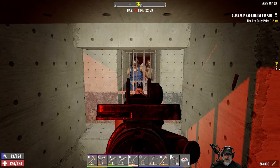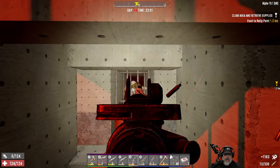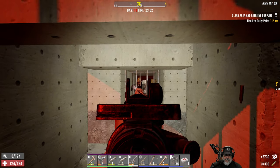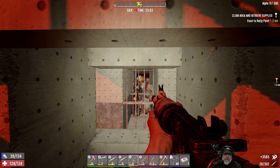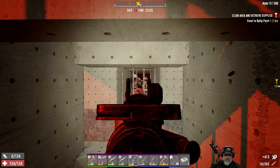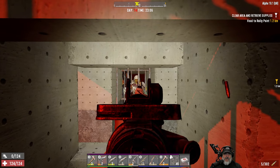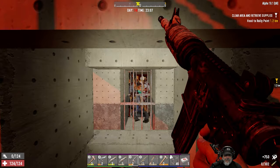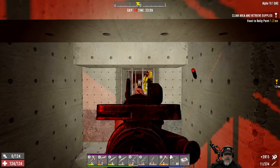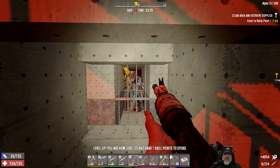They have broken through the first set of bars. The pathing's working very well for us, so that part's going all right. When they get to the last set of bars, we're going to start pulling out the shotgun. We've got so many heads to choose from — pretty much just fire into the fray and it's going to hit something. We do not have an infinite amount of ammo — we've got 246 left.